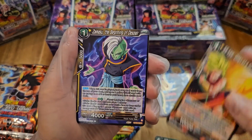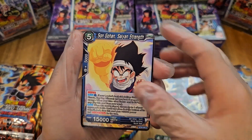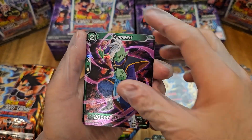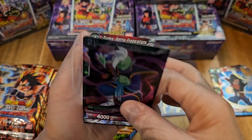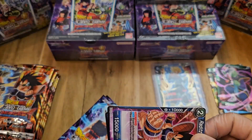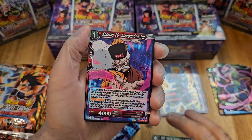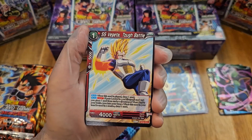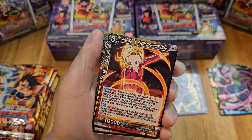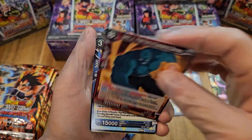Raditz, SS Kale, Zamasu, Gohan, Zamasu, Abducted, Zamasu foil — pretty heavy Zamasu pack. And Trunks is our regular foil. Last one for Android 20 in the front half of this box. If anybody's been keeping track, I wonder which pack has been getting the most pulls — let me know down in the comments.